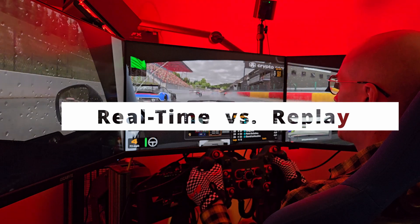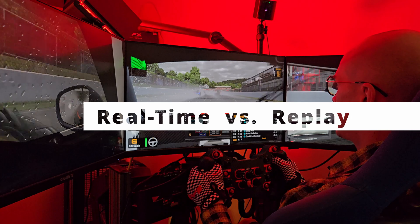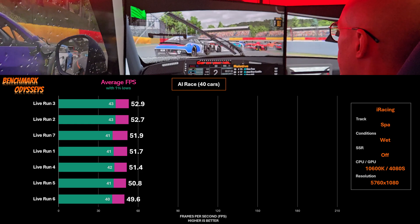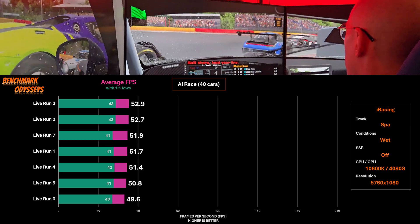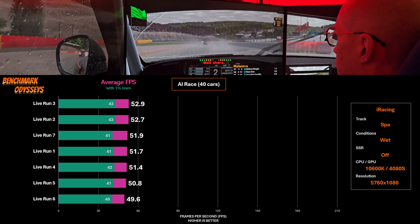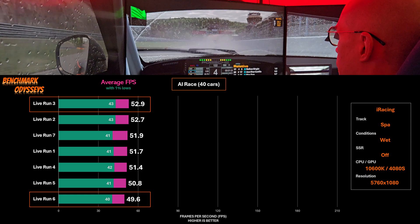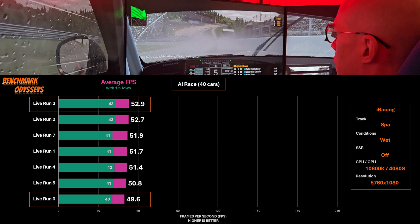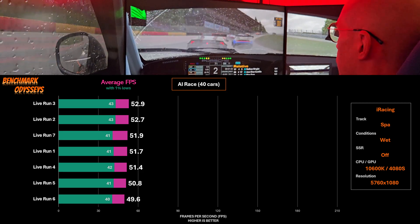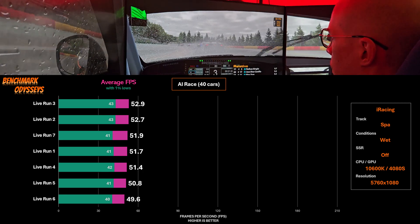It took hundreds and hundreds of benchmark runs to get this data, but I did not do live laps with AI — I'm using replays, and I'll show you why. Here are seven runs I performed in this configuration, and you can see the spread of results. The best run was 52.9, the worst 49.6. You might think that's pretty consistent, but that is actually a 6% spread. If I drop the best and the worst and compare the next two, it's a 3.5% spread — and that is still significant.